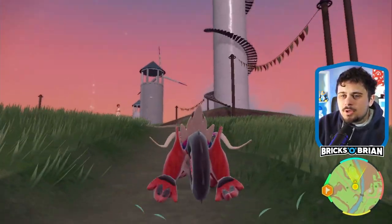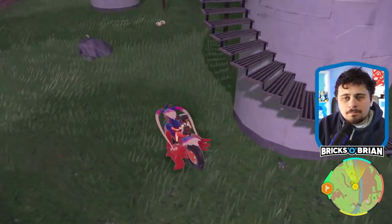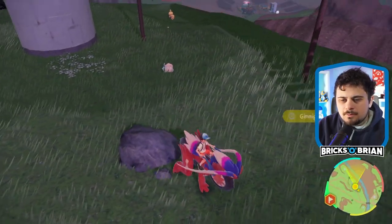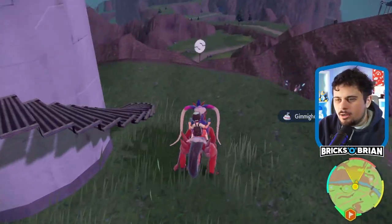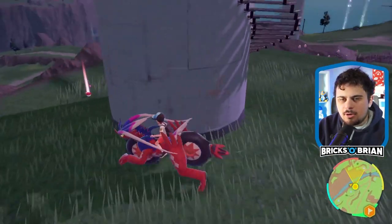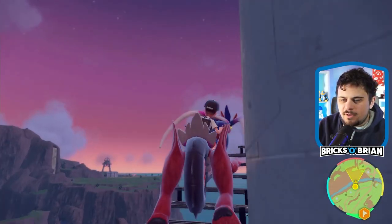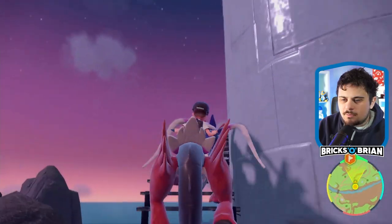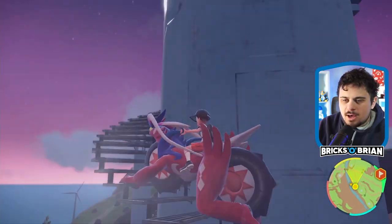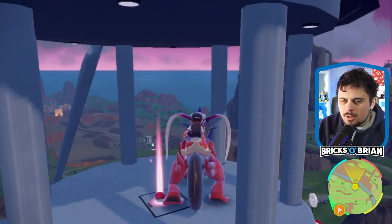Over here, more windmills to explore. There's a Swablu. Before I go, I'm gonna go up the lighthouse over here, and then I'm gonna use some of this EXP candy I have, because I feel like I have a bunch of it and I haven't used it properly. I can evolve certain Pokemon a little bit more quickly here.